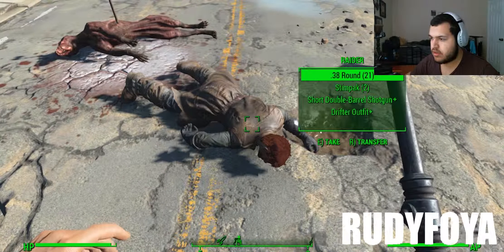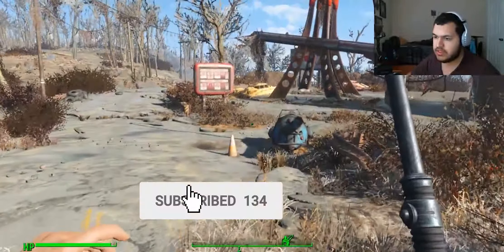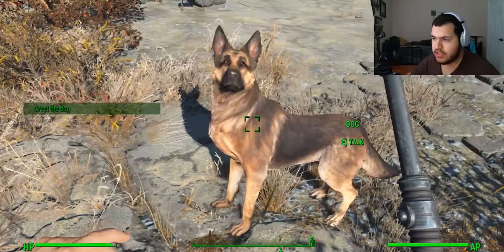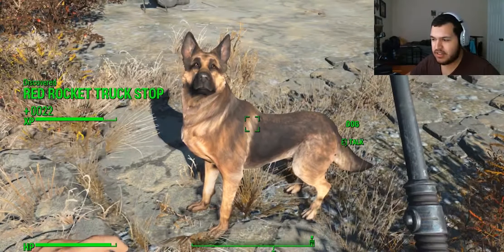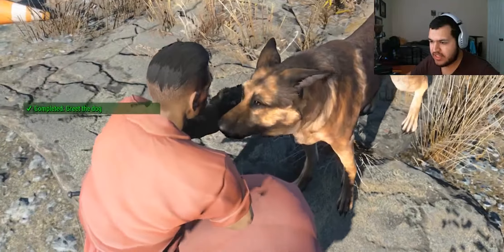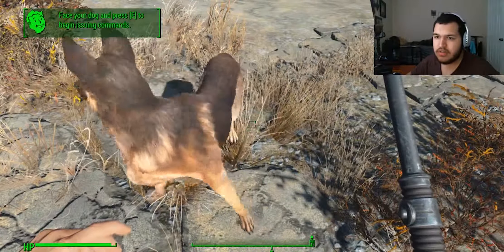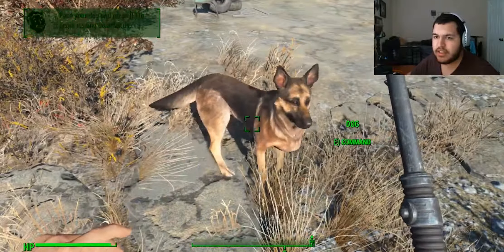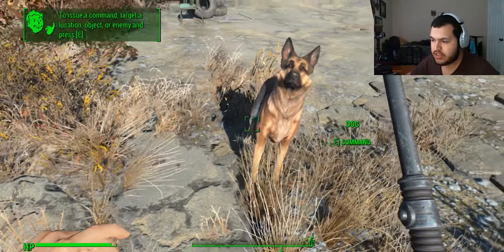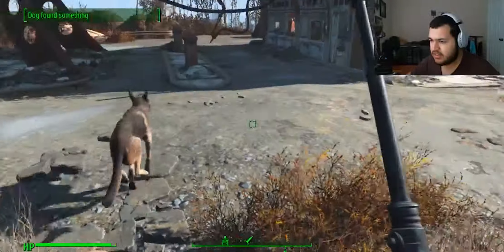Oh, shotgun shells! I'll get some stim packs. Oh, I've got a shotgun. The Red Rocket station — here's the Red Rocket station. Greet the dog. Hi! Don't look at him. Oh boy, what are you doing here all by yourself? You have an owner? You lose your owner, buddy? Okay, let's stick together. Face your dog and press E to begin issuing commands. Talk. Are you doing buddy? Tricks? Hey boy, you know any tricks? Oh look at him! Okay, I'll follow you.